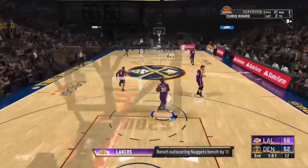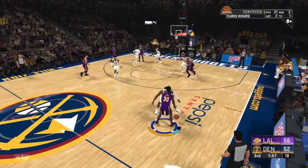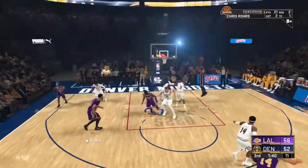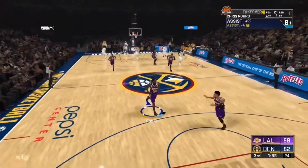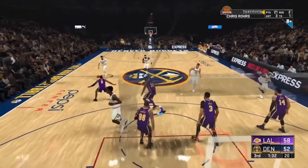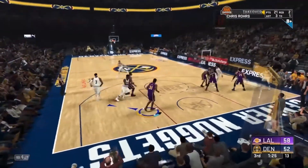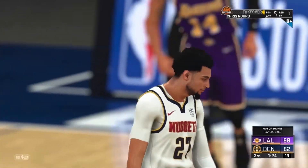Here's another example: go to the hash, hold LB to call for the screen, and the center is going to roll for you. Just dot him every single time and get the assist. This also helps out your teammate grade a lot. Basically just pick and roll and pass it to the center every time - especially on pro difficulty the other team isn't going to get a steal. It's a really effective method.